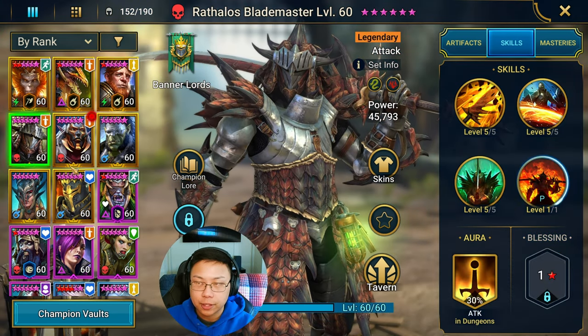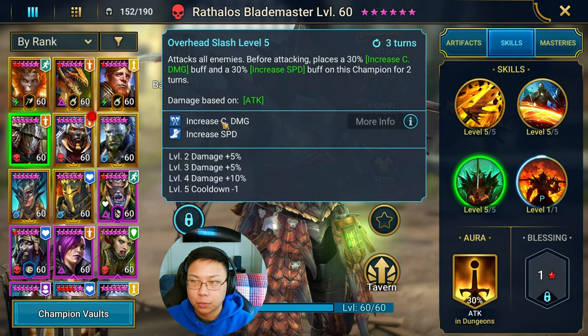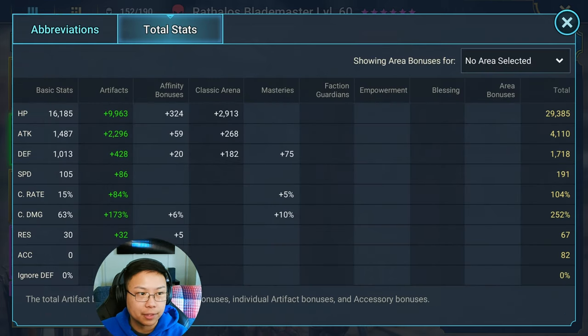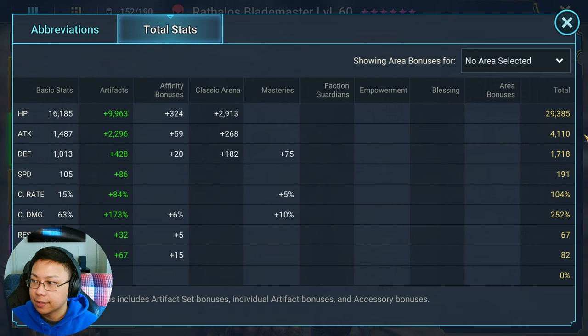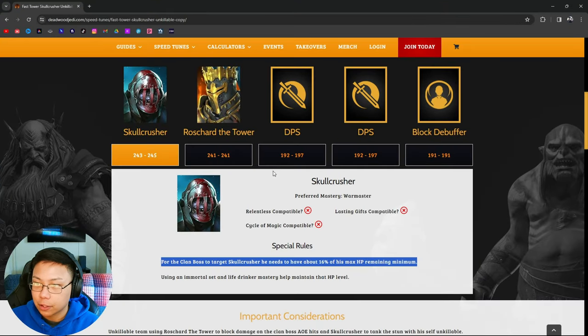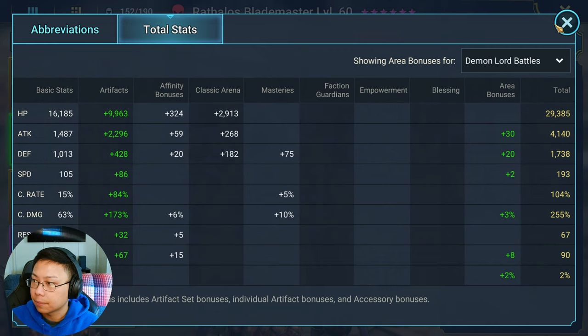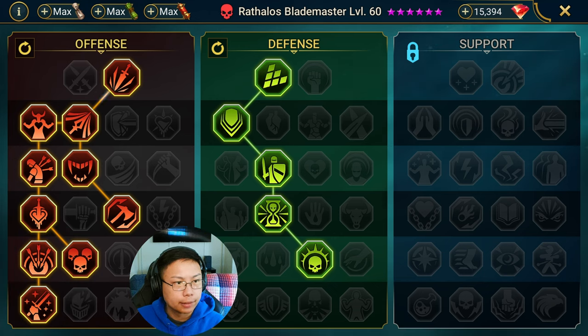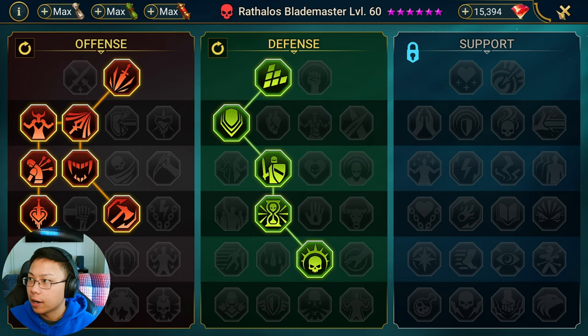Our two DPS's are going to be Rathalos and Frozen Banshee. For Rathalos, we turn off his A3 because of the increased speed. Make sure when building your DPS you want a minimum of 4,000 attack. His true speed is going to be at 193, and the DPS speed ranges are from 192 to 197. Build him out with damage, 100% crit rate, and as much crit damage as you can get. We don't need accuracy on him. Here are the masteries.